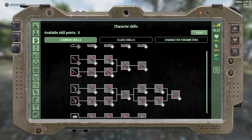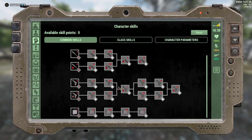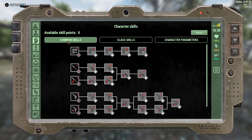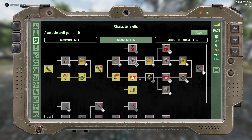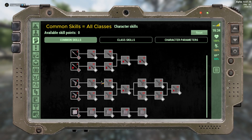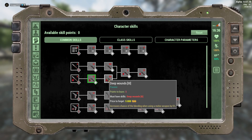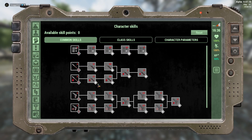Now going to character skills, we have two kinds of skills: common skills and class skills. Common skills are for all classes and give the same thing across all classes — they won't have a big impact. In my opinion, do not invest in common skills early in your levels; it's a waste.